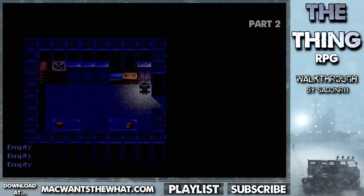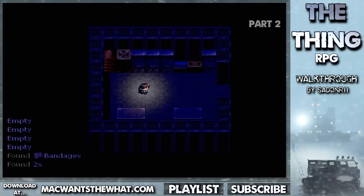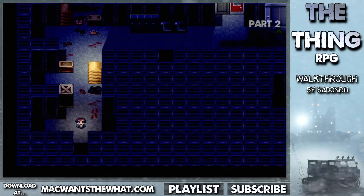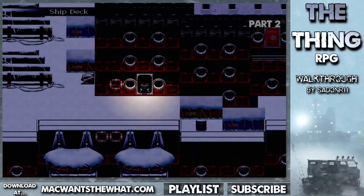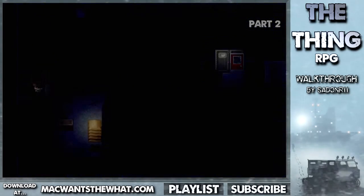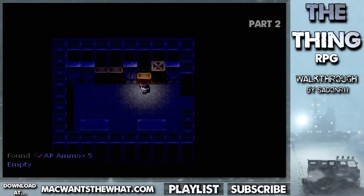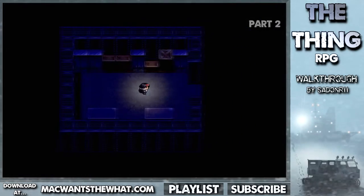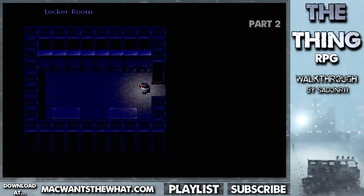Bunch of empty lockers — all useless. Bandages. Since I'm getting the supplies, I imagine there's some type of vending machine or crafting station around here. That leads outside — I don't want to go outside because I don't want to get a fever. Armor piercing rounds — that can come in handy against the human AI. All these things are empty.